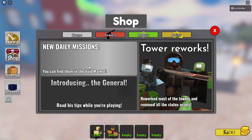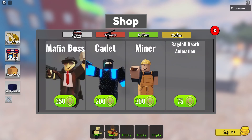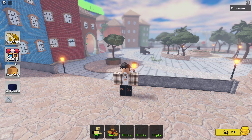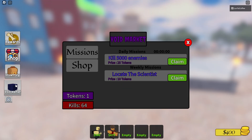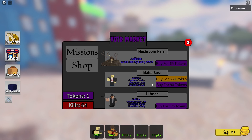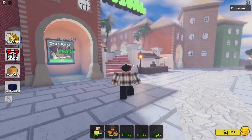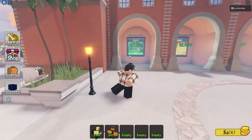We've got rewards, a shop, and daily missions in the void market. There are some towers available — and wait, some can be bought with Robux. I played a match earlier to check the game out. I bought the hunter tower — it was the first one I could afford. There's also the void market with mushroom farm, mafia boss, and hitman. There's a daily mission for 5,000 enemies. Let's go play a match.